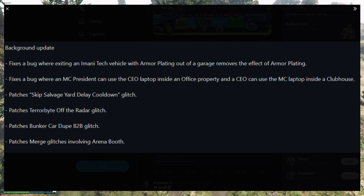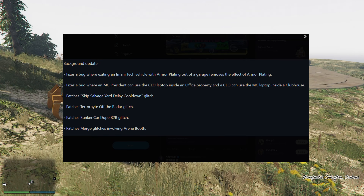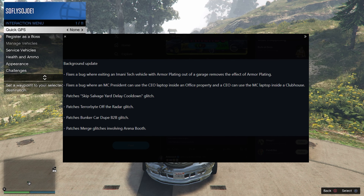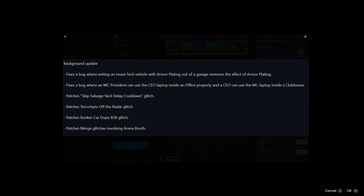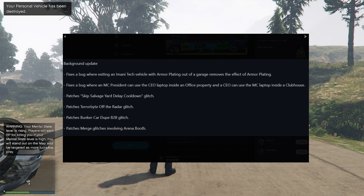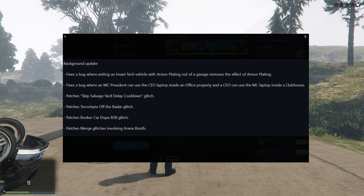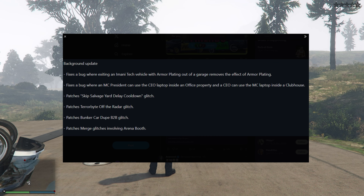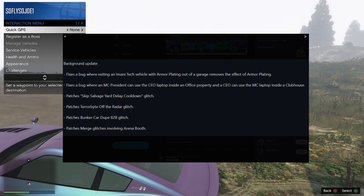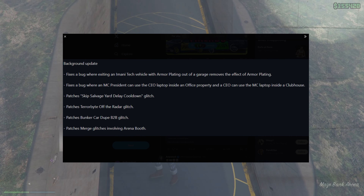Then I went to go check my Twitter, and I seen that Tez2 tweeted out a post saying that there was a background update. It reads: fixes a bug where exiting an Armani Tech vehicle with armor plating out of a garage removes the effect of armor plating. It also states that it fixes a bug where an MC president can use a CEO laptop inside of an office property, and a CEO can use an MC laptop inside of a clubhouse. It also patches the Skip the Savage Yard Delay Cooldown Glitch, the Terabyte Off the Radar Glitch — pretty much all the Off the Radar Glitches that have to do with the Terabyte, which we needed to do the Gift Cards to Friends Glitch out in the facility and for the MOC to MOC Gift Cards to Friends.